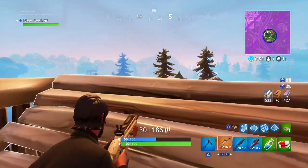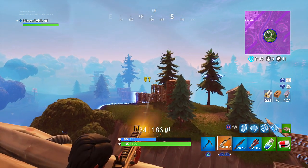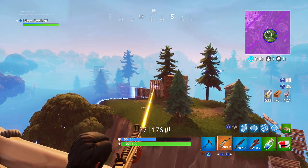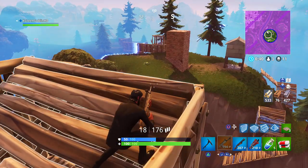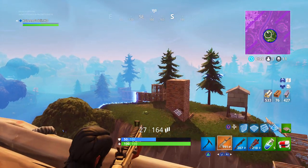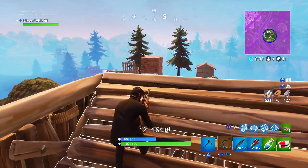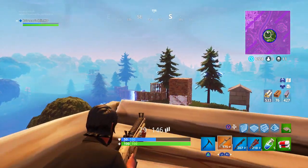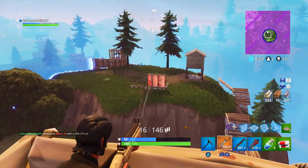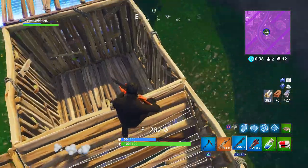There are three people left — two enemies — and I'm right in the zone, so they both have to come to me. I pick off one guy, then the other was a pretty good builder so I had to rush him at the end, but I had him weakened first. I hit him with a couple of Scar shots and then rushed him. So that's how you can win out of Retail Row: secure the houses, land on top of a house where there's usually a chest, secure the commercial strip, and then make your rotations towards the middle of the map.